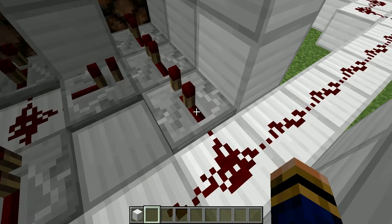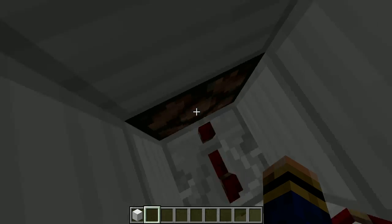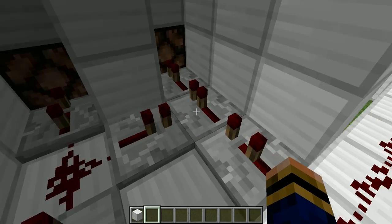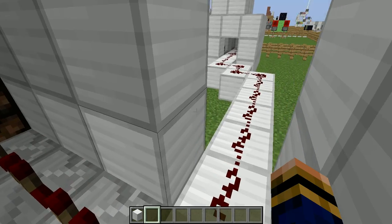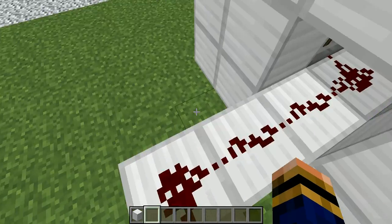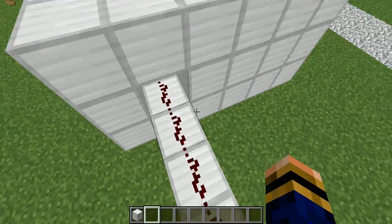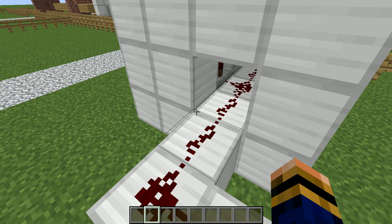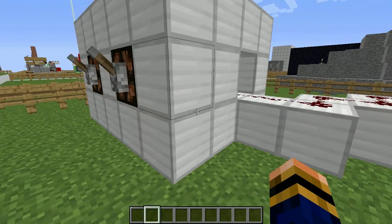Make sure this repeater is on the second tick and this one is on the third tick, so both signals go out at the same time. It is pretty much like a multi redstone core — so that's what I'll call it: a multi redstone core. It is amazing because it can carry two signals.